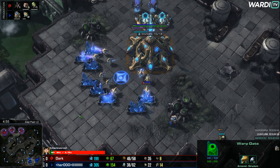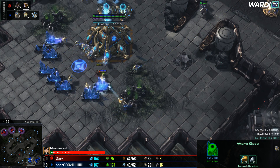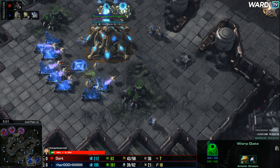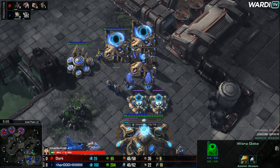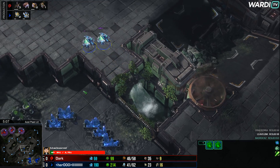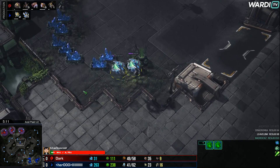Hero is down to 22 Probes now. He'll stop this Baneling — there's only one Baneling so he gets one Probe, that's pretty much all he can get. 21 Probes versus 36 Drones — it's a good worker count advantage for Dark at the moment as we get ready for the next stage.